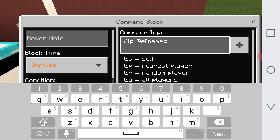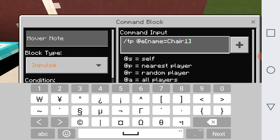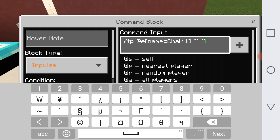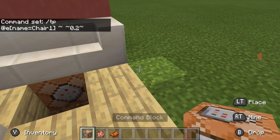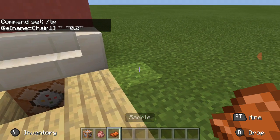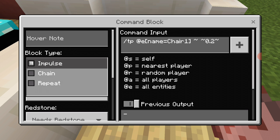Then you just put the name of your pig: name equals — mine is 'chair one' — square bracket, then tilde, tilde, 0.2, tilde. Now before you change anything, you have to spawn a pig and put a saddle on it. Once you do that, you need to change the command block to repeat.